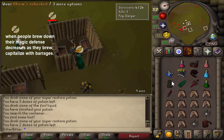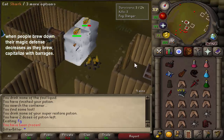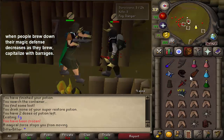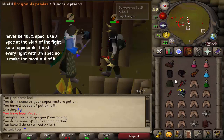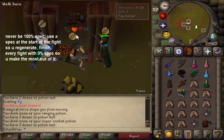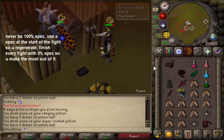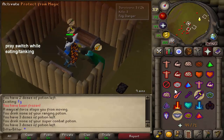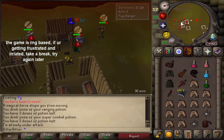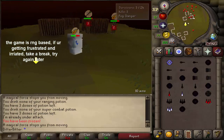When people brew, their magic defense decreases quite a bit since magic defense is based on your mage level — so if you see someone brewing, try to capitalize with barrages because they'll hit more often. You should never be 100% spec in a fight — use a spec at the start so it regenerates and finish the fight at zero percent spec to make the most of it. The game is RNG-based — you're going to get frustrated sometimes. Take a break and try again later, because sometimes RNG will go your way and it'll make you very happy.